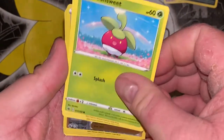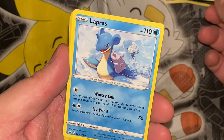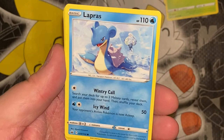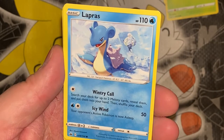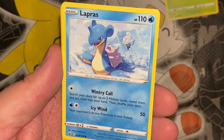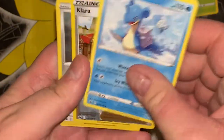Lapras — holy crap, it's only common. That is disappointing. The original base set back in the 90s, Lapras was rare — now they demoted her to just common. Ugh, it's rude. Crossing icy seas is no issue for this cold-resistant Pokemon, and its smooth skin is a little cool to the touch.